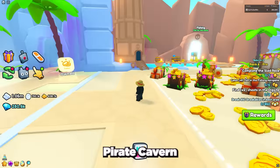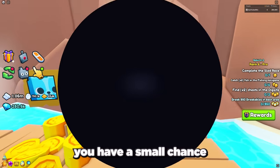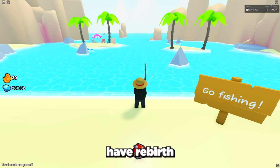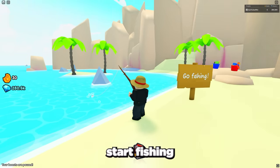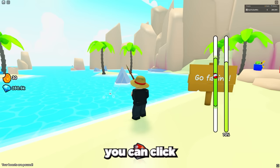The third method is to go to Area 30 called the Pirate Cavern and enter the fishing area. Through fishing you have a small chance to get the Huge Poseidon Corgi. To have a chance at this huge through fishing, you need to have rebirthed at least one time, then return to the fishing area and start fishing to catch a fish.